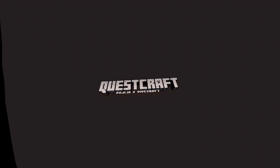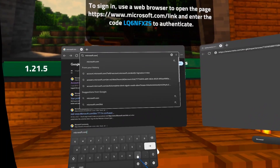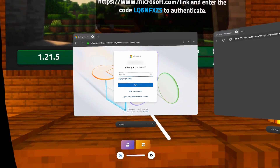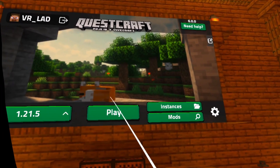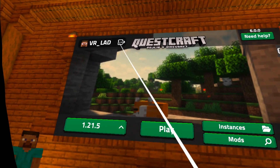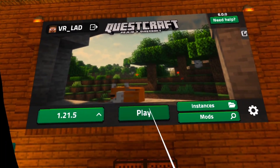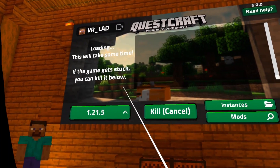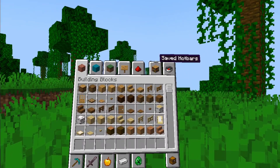Open Questcraft, scroll down through the terms and conditions, and press Continue. In your browser, go to microsoft.com/link, input the code shown on screen, and click 'Allow Access.' You may need to reconfirm your login — do so, then scroll down and press Accept. If you get an error saying something went wrong, it may have still worked — confirm by checking your account name in the top left corner. Press Play, wait for the necessary files to download, and if the game crashes on first launch, simply reload Questcraft and press Play again. The game will launch when loading is complete, and you now have Minecraft in VR with no PC, wire, or phone required.